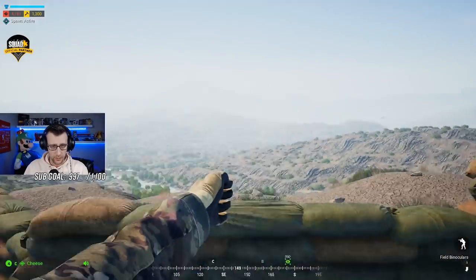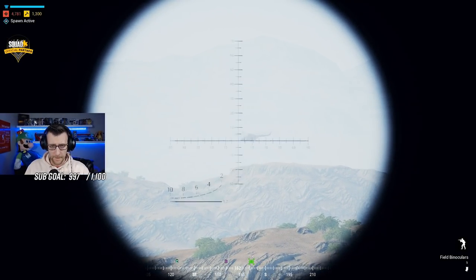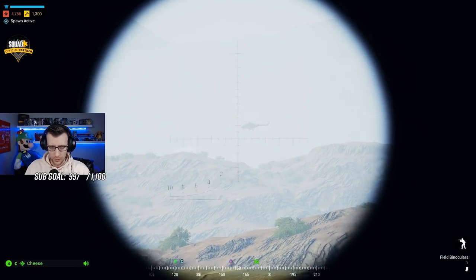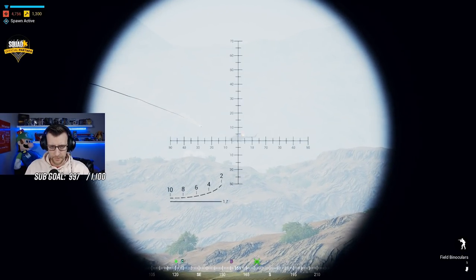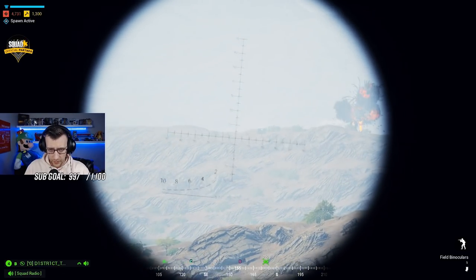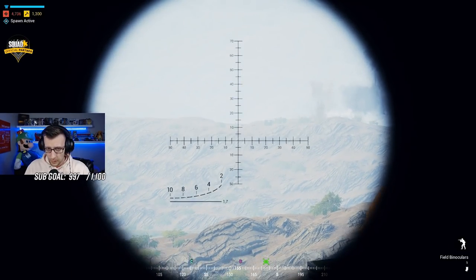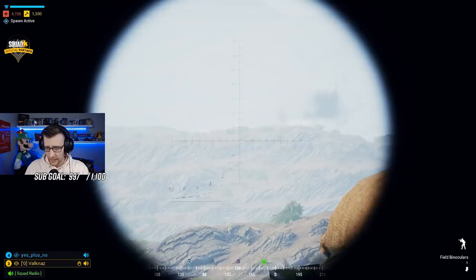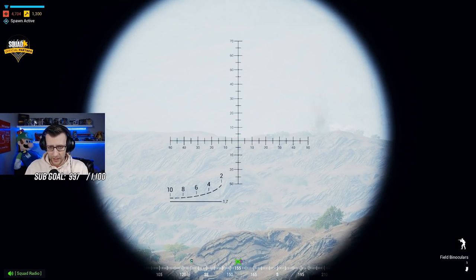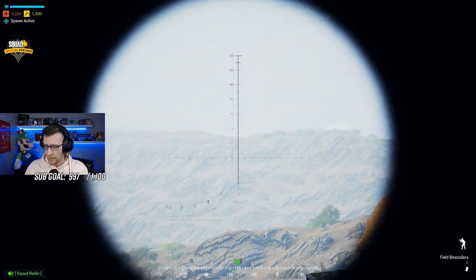We got another Hip coming in — another Hip, 161, 161, he's hovering. Good kill, good kill, good kill — another Hip down. Mortars, you're actually kicking super right. Aim left and then add another hundred meters. Need a left like 15 degrees and a hundred meters.